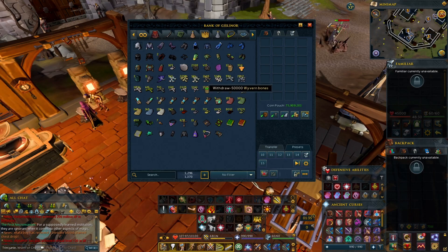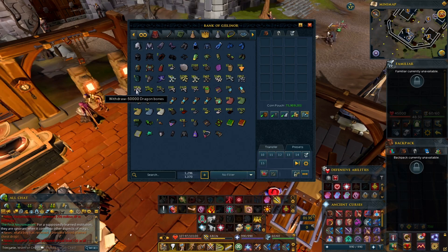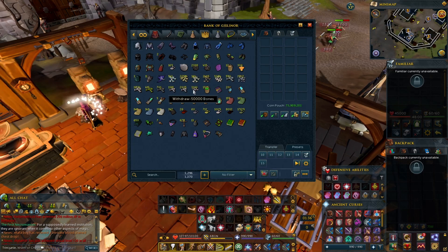Jasmine arrows — frost dragons were really easy to do. Wyvern from all the wildy events. Dragon bones from all those Vindicta kills. Ogre bones from Bandos or General Graardor. Dagannoth bones I actually bought — if you want to camp Dagannoth that might be a good idea. Baby dragon bones I had bought. Big bones — there were a good amount from the Seren spirits, they give you like 69 bones or whatever.